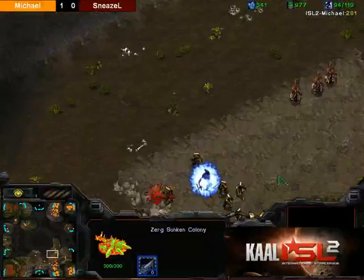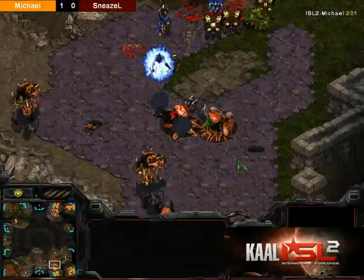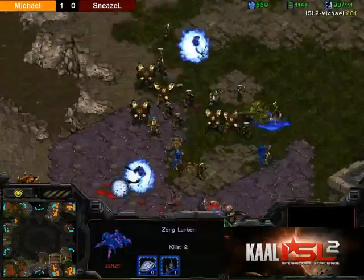Michael's army, though, going in a little bit piecemeal. Hydras coming in the back, but they're all scattered, coming in five at a time. That's not what you need. You need to come in a huge wave, or at least run in with five Hydras and snipe Templars or something. But he's just attack moving them.